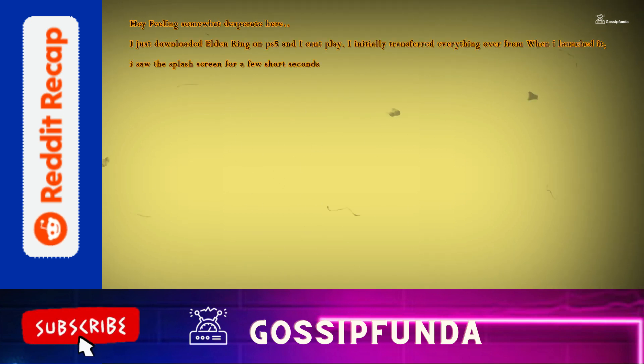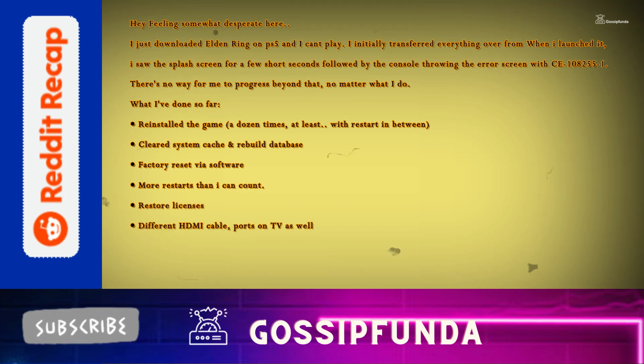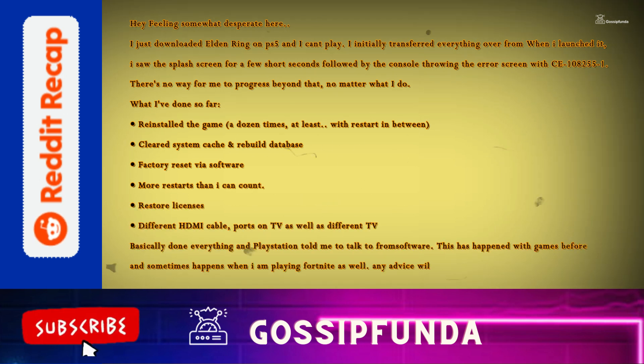Hey, feeling somewhat desperate here. I just downloaded Elden Ring on PS5 and I can't play. I initially transferred everything over from when I launched it. I saw the splash screen for a few short seconds followed by the console throwing the error screen with CE-108255-1. There's no way for me to progress beyond that no matter what I do.